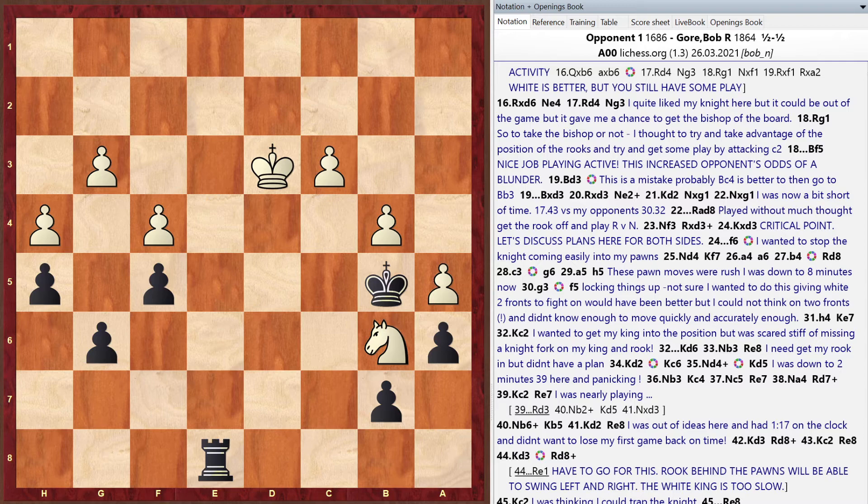Matt highlights Bob's three takeaways from game one: move faster and study move times from Lichess; work on endings, specifically rook versus knight technique; and learn opening ideas better after going wrong after a few moves. Matt says he could give this game to ten different coaches and get ten sets of takeaways, but Bob's three are solid and actionable.